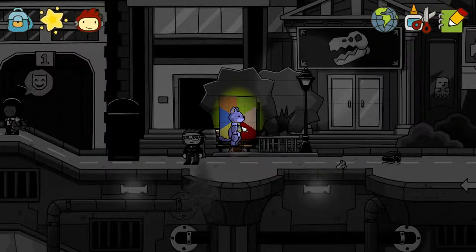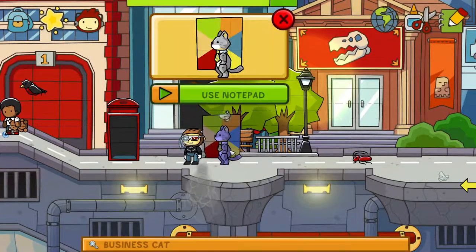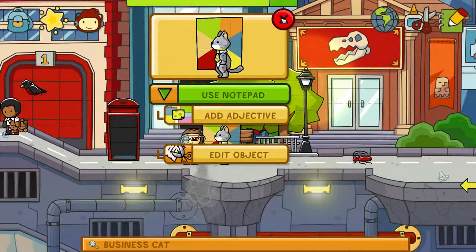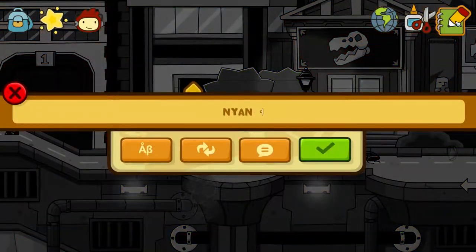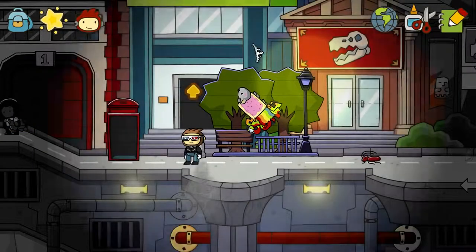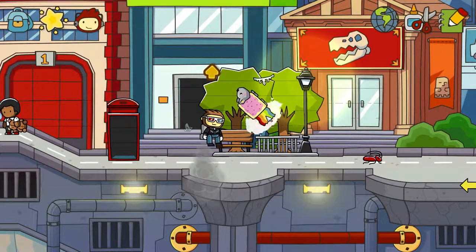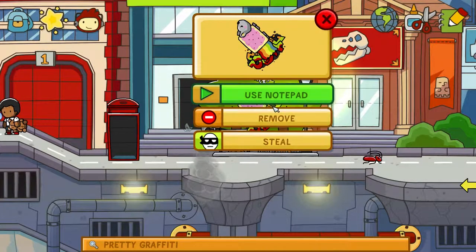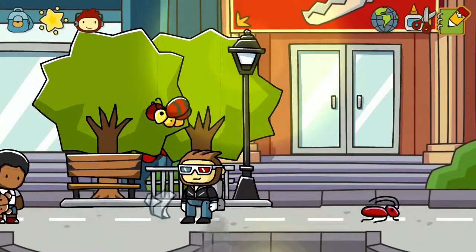If you type in business cat, it's actually going to spawn in something that the developers have created themselves to kind of insert into the game. So you'll see the popular meme business cat pop into the world here. And then if you type in Nyan Cat, you're going to spawn in the very popular kitty cat who's got a pop tart for a body and is pooping rainbows as it flies through the air. Somehow I got it stuck in a tree, so I had to go get that up.